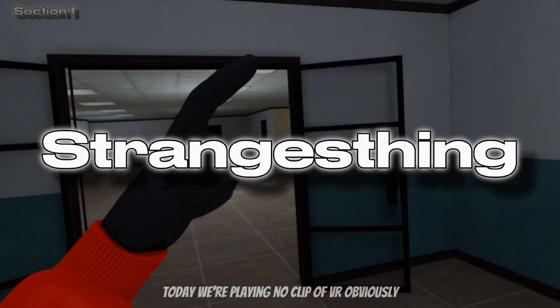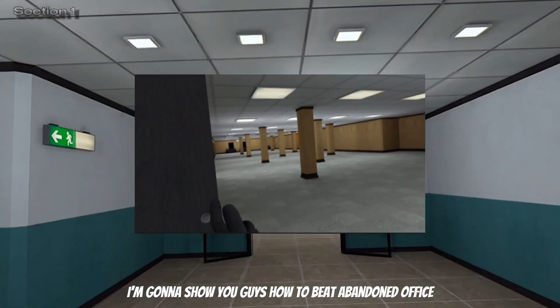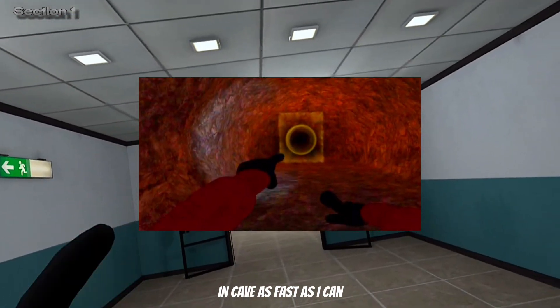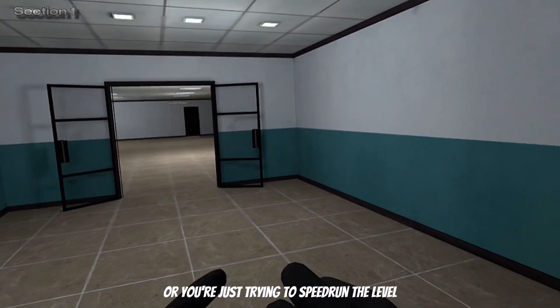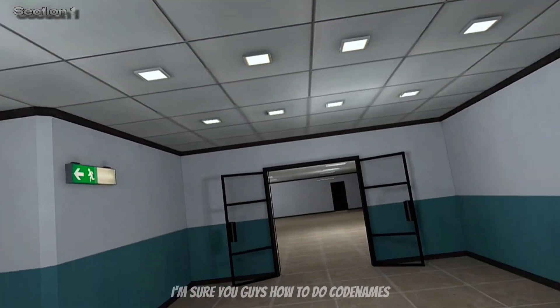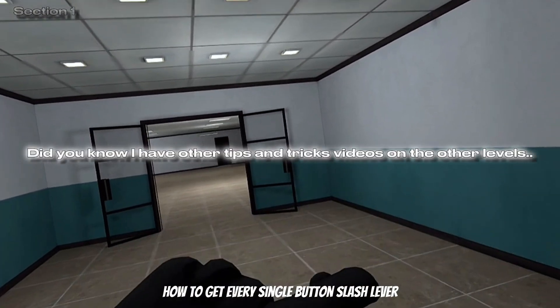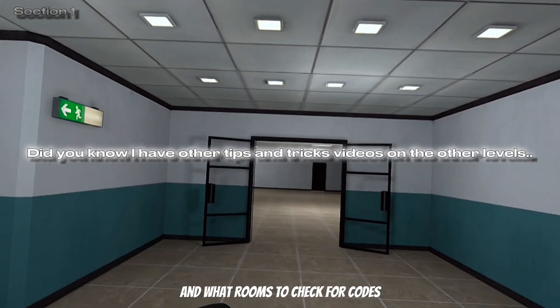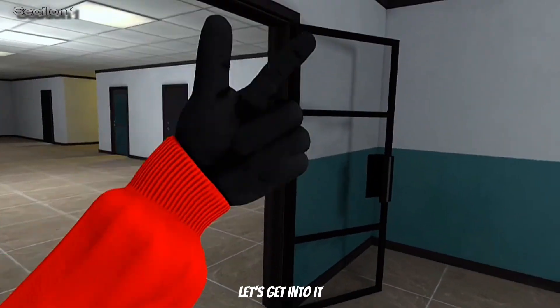Hello guys, back to another video. Today we're playing NoclipVR. I'm going to show you guys how to beat Abandoned Office as fast as I can, whether you're playing casually or trying to speedrun the level. I'm going to show you how to do code names, how to get every single button and lever, and what rooms to check for codes instead of opening useless doors. Let's get into it.